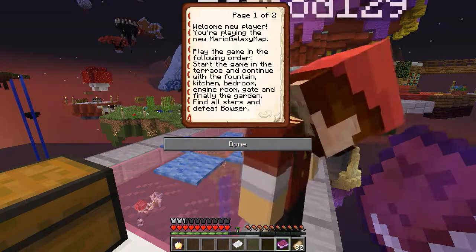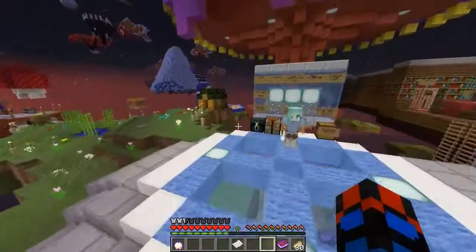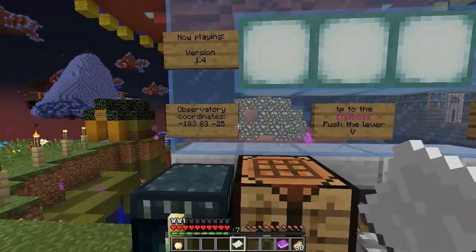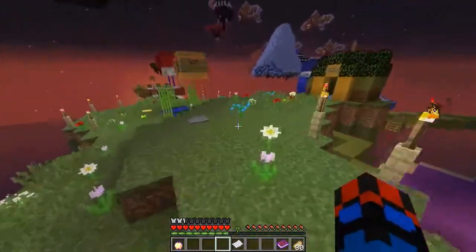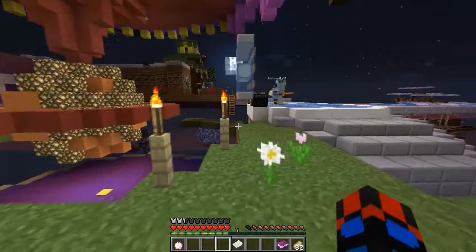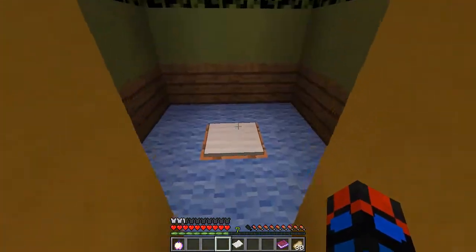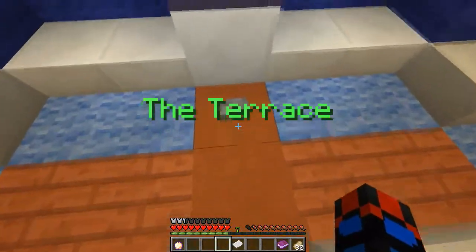Okay, so let's go to the Terrace first. Hey Rosalina, hello, how are you? We can't do any of that yet. Is it supposed to be someone standing there? Yeah, there's someone there for me but not for you — okay. So to the Terrace we'll have to do crazy parkour.